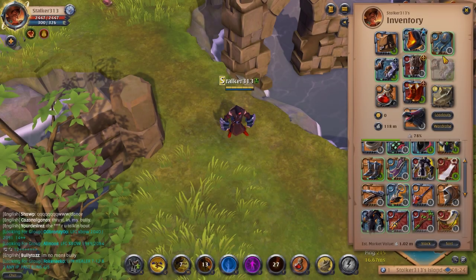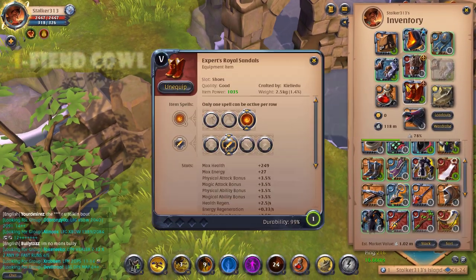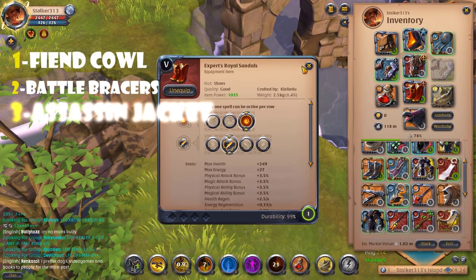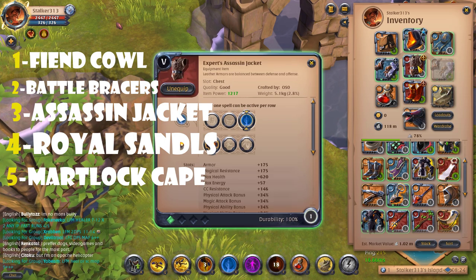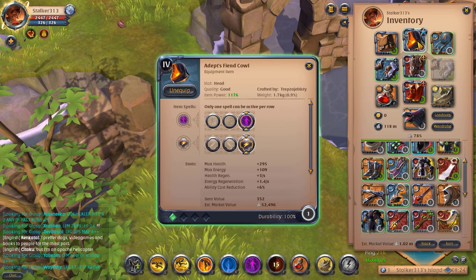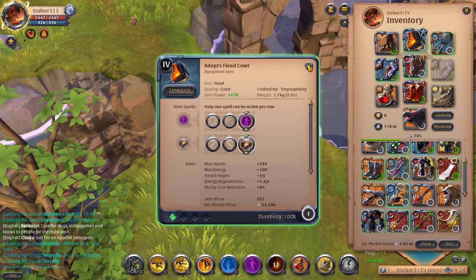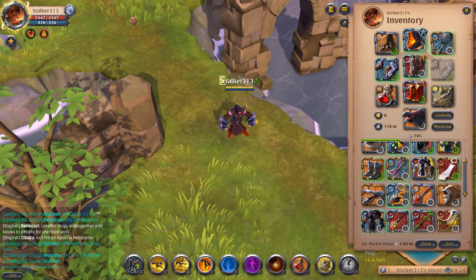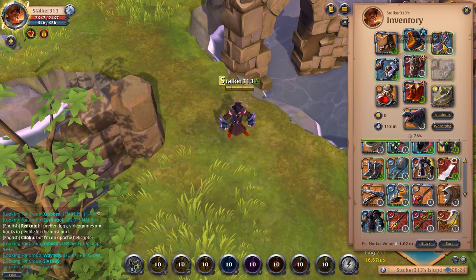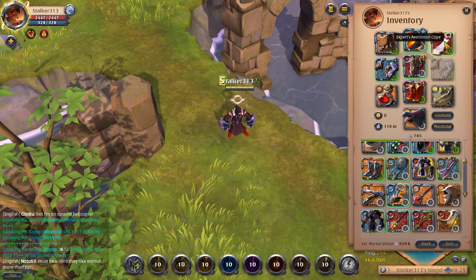Build number 7 is Battle Bracers, with Battle Bracers, Assassin Jacket, Find Coil, and Mouthlock Cape. You can change to T4K if you like, or Avalon Cape.